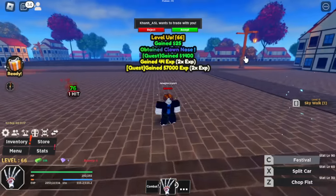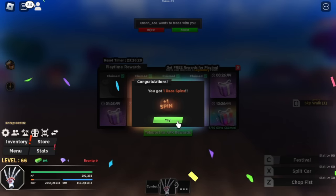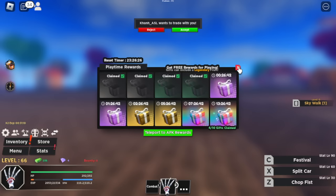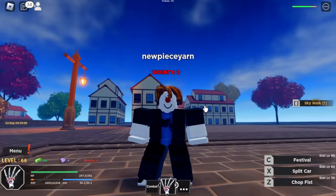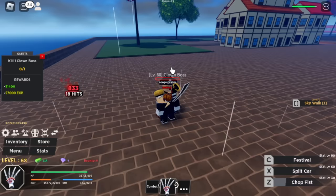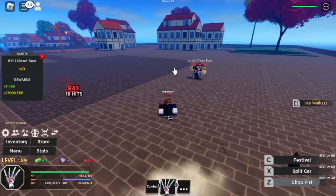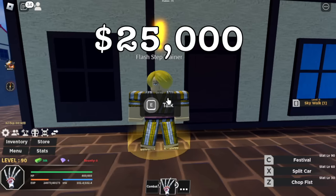There's a chance you can get the clown nose here, so we're gonna try and equip that one. Plus another bonus spin. I really want to get the legendary or the D-Clan. You need 25,000 bellies in order to unlock the Flash Step.